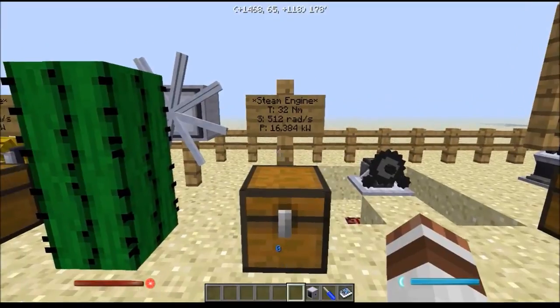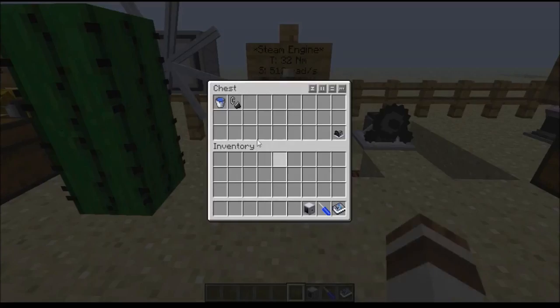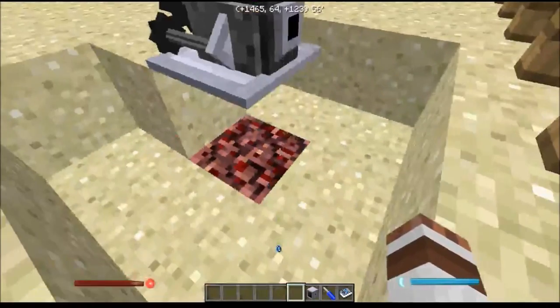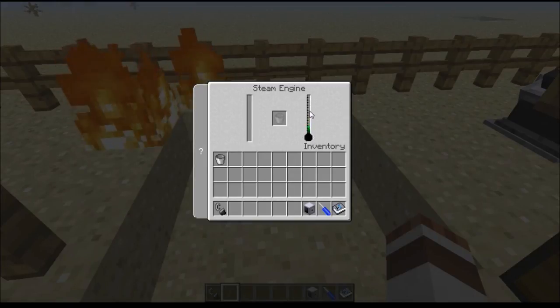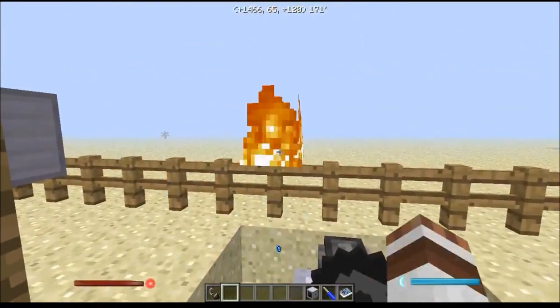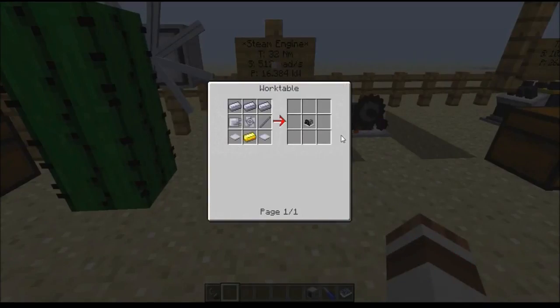Next, we have the steam engine, which produces just over 16 kilowatts of power with a speed of 512 radians per second and a torque of 32 newton meters. Unlike the engines before this, we do actually need to feed it some items — specifically some water — and give it a source of heat. The best way to give it heat is using direct fire, and then we just feed some water into its slot. Be careful with the fire, naturally. The steam engine is made like so, again in a work table.